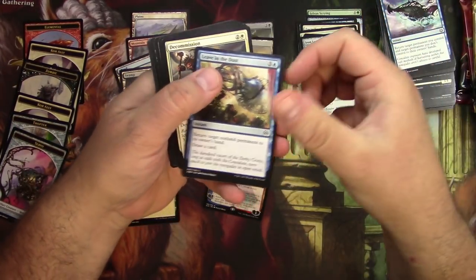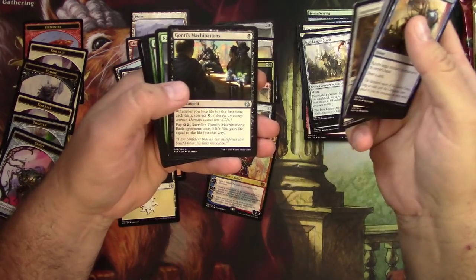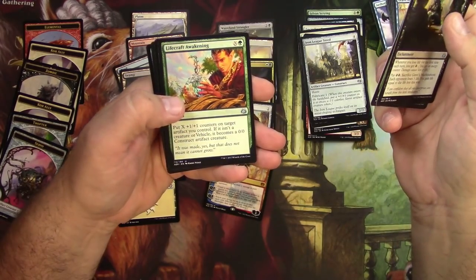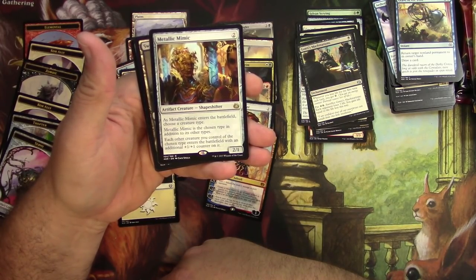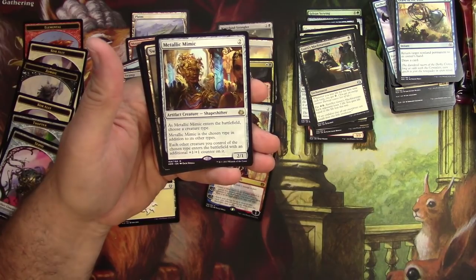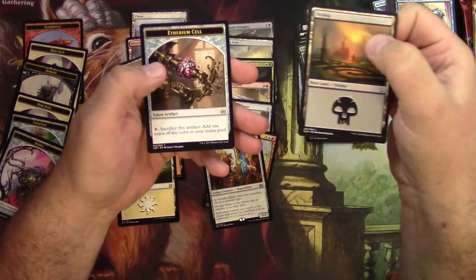Aether Revolt now. Leave it in the Dust, Decommission, Renegade Map, Gonti's Machinations, Narnam Renegade, Lifecraft Awakening, and Metallic Mimic — very cool. It's a 2/1 Shapeshifter for two. As it enters the battlefield it becomes the creature type chosen, in addition to its other types, and each other creature you control with that chosen type enters the battlefield with an additional +1/+1 counter on it. This is a tribal workhorse — you can throw that in anything. That's a good card right there.